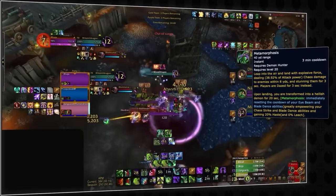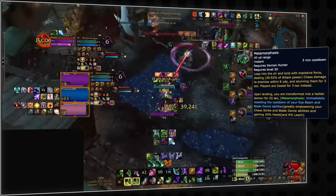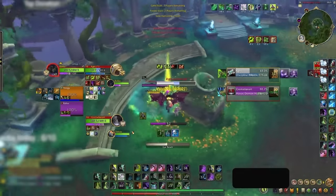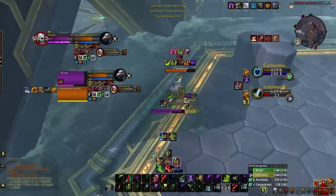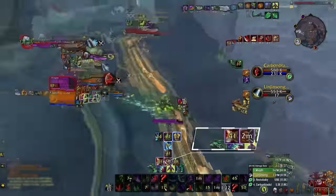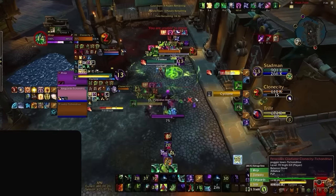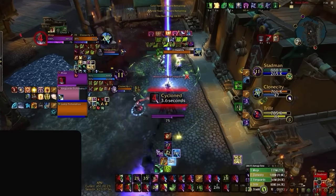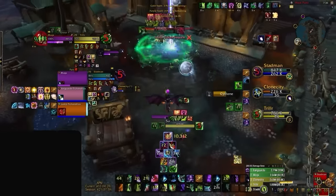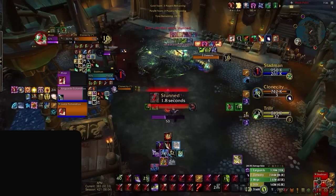Another huge damage amplification demon hunters have is their Metamorphosis, which increases their haste by 20% and makes Death Sweep and Chaos Strike hit harder. To enter this form, demon hunters can either use their 2-minute cooldown of the same name, or will receive it through pressing Eye Beam. Don't bother trying to stun Eye Beam though, as most demon hunters won't do much damage with it due to the current meta build, and they only need to channel 1 tick to enter demon form. When you see a demon hunter enter Metamorphosis, your best call to action is to try and crowd control them as much as possible. All crowd controls apart from silence are equally effective, as they need close melee range to deal any meaningful damage. A great example of this is high-rated druids who bash them into roots and triple clones to deny any of their pressure.